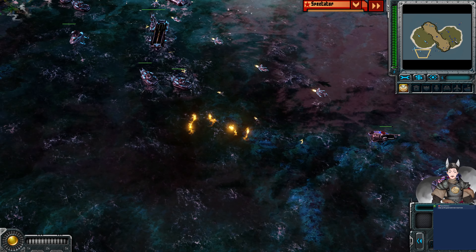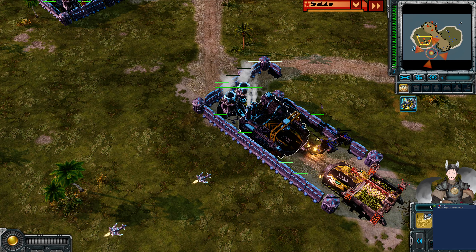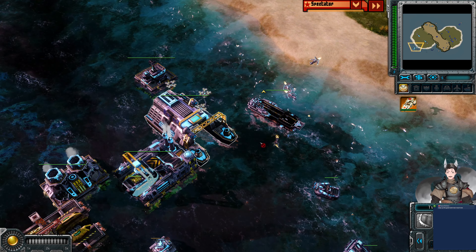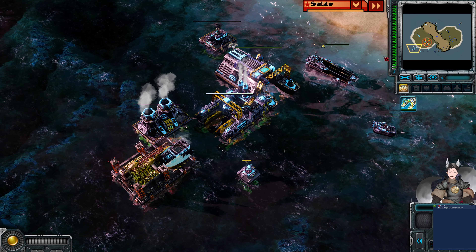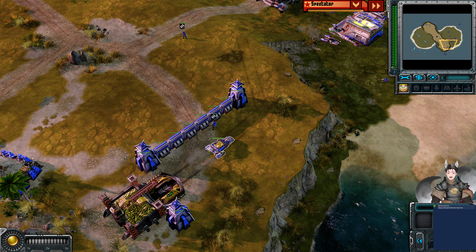Now we've got the Tsunami Tanks falling back. Remember, the Allied player has lost his MCV, and his economy is still being harassed. The Tsunami Tank does go down — there's still one more Tsunami Tank there. He's not going for another MCV at the moment. He's going to rely on what infrastructure he has and try to win the game that way. The Empire player has three refineries at the moment.